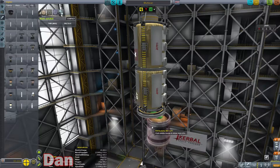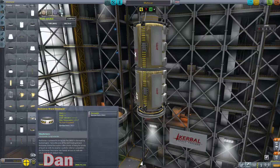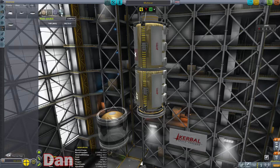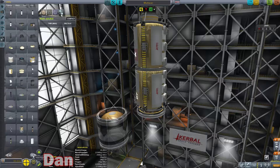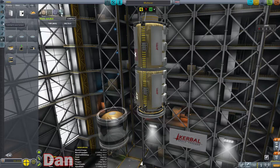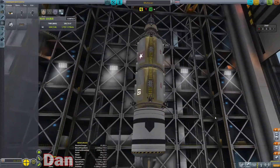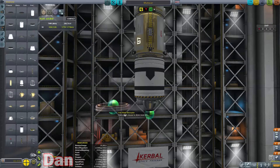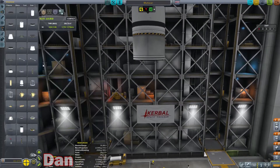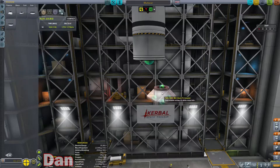We might want some reaction wheels if I have any of the big ones unlocked. Do I have any of the big reaction wheels unlocked? No, I don't — I only have small ones, so we're not going to use those. We're going to need another decoupler, and then from there we're going with our main design — the tri-coupler thingy, scaled up.